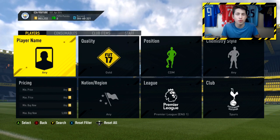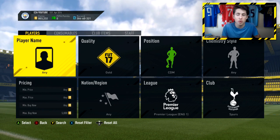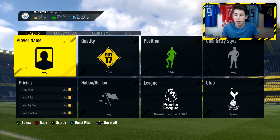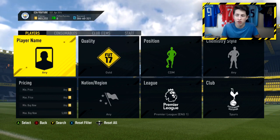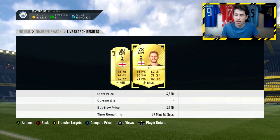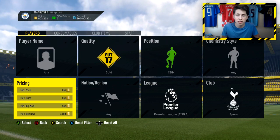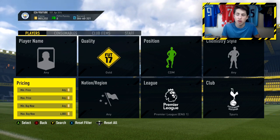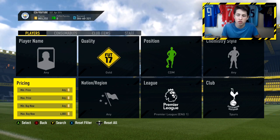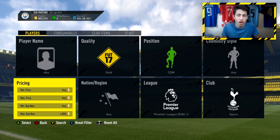The first filter is gold CDMs from Spurs. Right now, because of the Player of the Month Harry Kane SBC — which is out for the next two weeks — these cards go for a lot. You only have Wanyama, Dyer, and Dele Alli as options. They currently go for around 5,000 coins. What you want to do is snipe them for about 700 to 1,000 coins cheaper. In the past I've managed to get Dyer for around 1,000 coins, which is an easy 4,000 profit.